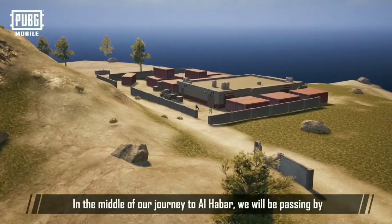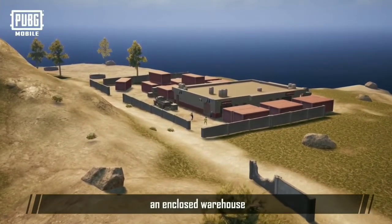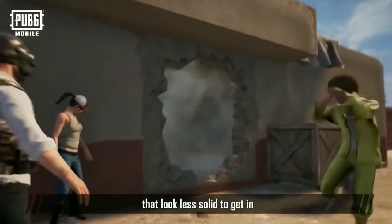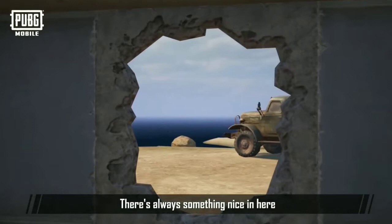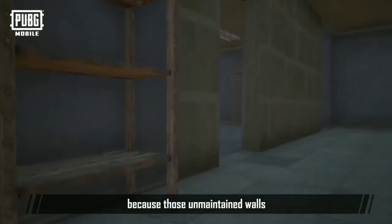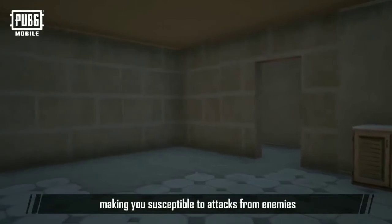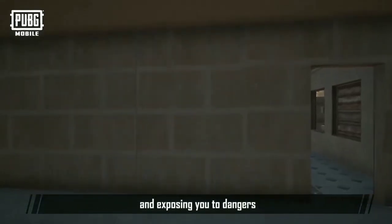In the middle of our journey to Al Haibar, we'll be passing by an enclosed warehouse. You will need to use a sticky bomb to blast the walls that look less solid to get in. There's always something nice in here, but be careful — one might not want to hide behind those walls during combat, because those unmaintained walls can be easily penetrated with just a touch, making you susceptible to attacks from enemies and exposing you to dangers.